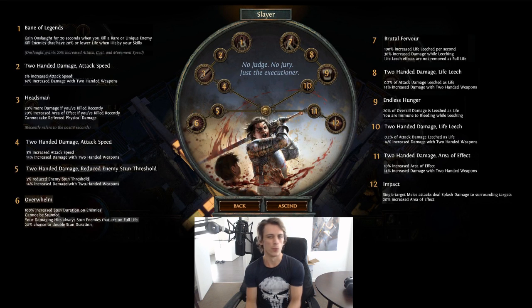I'll start with the one that was least reworked and more just shaken around. Slayer is basically the same as what it used to be - a lot of things are the same but moved around a bit, and it gets a bit awkward. Nodes five and six are still stun nodes, except they've now incorporated 'cannot be stunned' and removed it from the previous location, and you now have 100% increased stun duration on enemies.